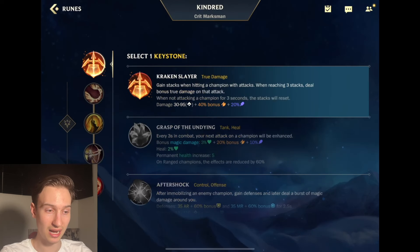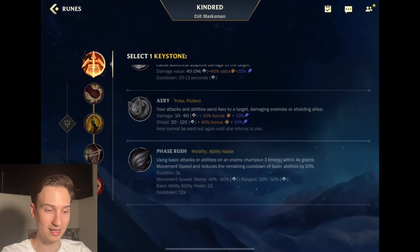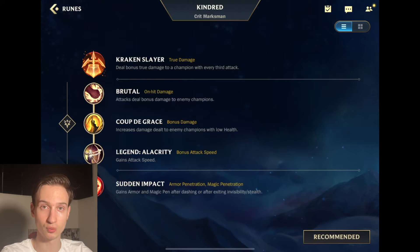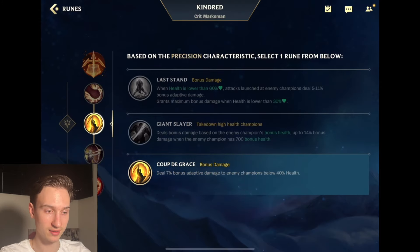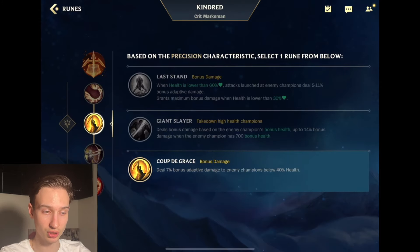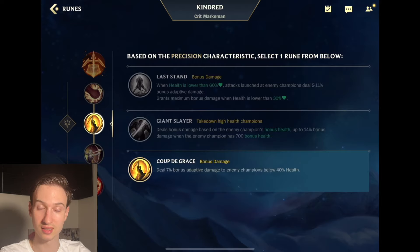Jumping onto the runes, I prefer Kraken Slayer, however I've seen both Lethal Tempo and Conqueror be pretty good. I think Kraken Slayer gives you a really good early game, which is very important on Kindred so you can start getting your marks and snowballing. Then you go Brutal, and Coup de Grace, Giant Slayer, and Last Stand are all really good on Kindred depending on the situation. If the enemies have a lot of squishies, go Coup de Grace; lots of tanks, Giant Slayer; something in between, Last Stand is a great choice with your ultimate.